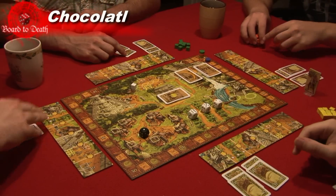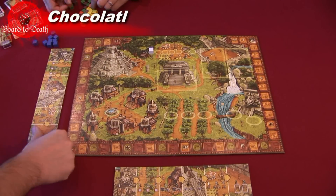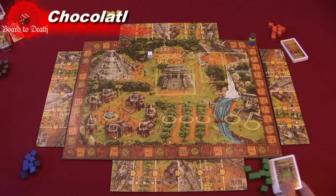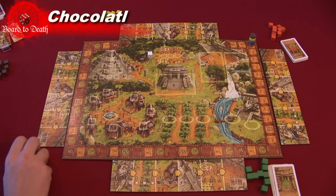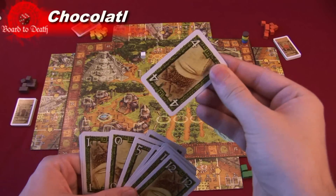Players will play round after round going through each region. Here's how to set up the game: place the board in the middle of the table and give each player a summary board, cubes of one color, and matching cards of the same color. Each player then places their disc on the victory track.